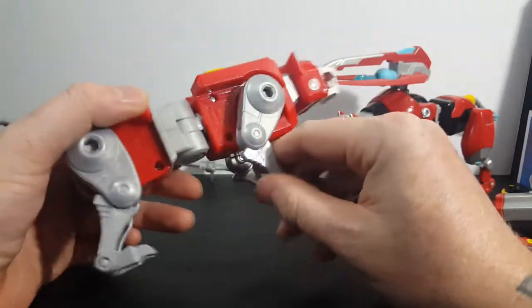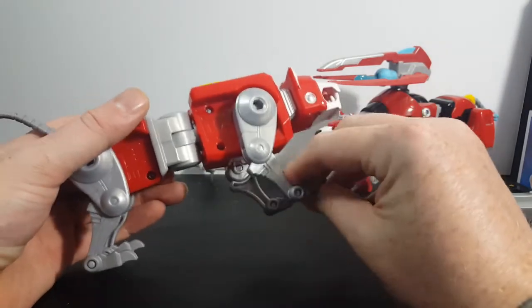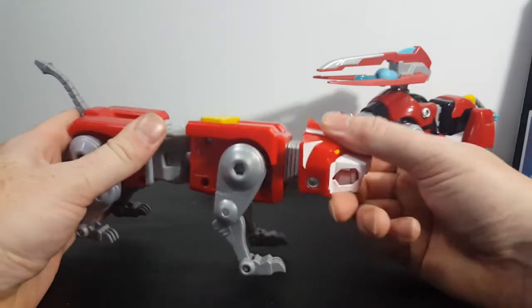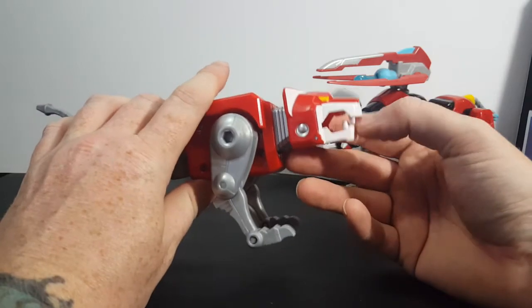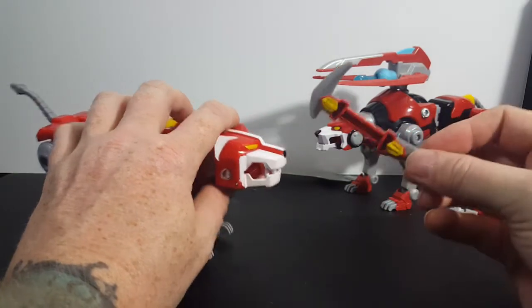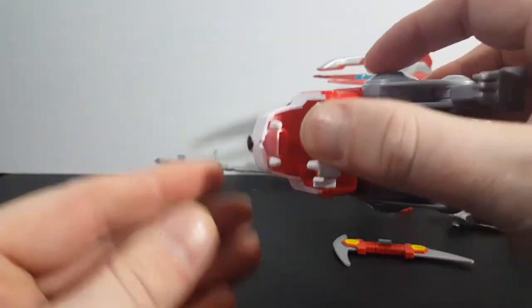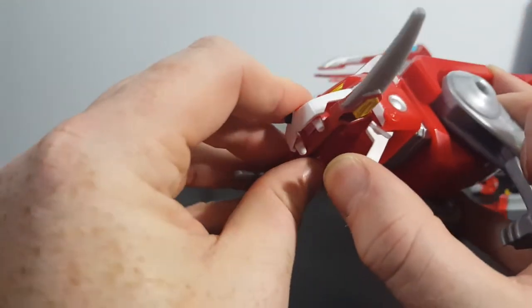The front legs have hard ratchets — hard ratchet there, and a ratchet there. Got the head tilt on a ratchet, which is nice. No head rotation movement at all. And then you've got spring-loaded jaw action. When putting the blade or the blazing sword in red lion's mouth, you can see there's a tab right there, and that's going to go into that tab right there. Push it in — there you go.